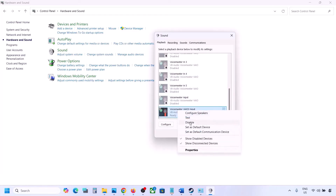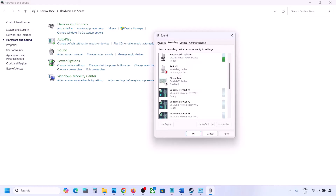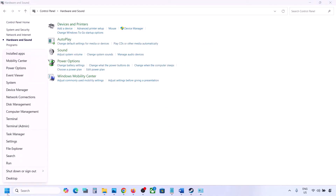Once you disable all unused audio devices, make sure your audio device is set as default — right-click and select Set Default if that option is available. Do the same in the Recording tab: disable any other audio devices and make sure only the audio device you are using has a green tick.